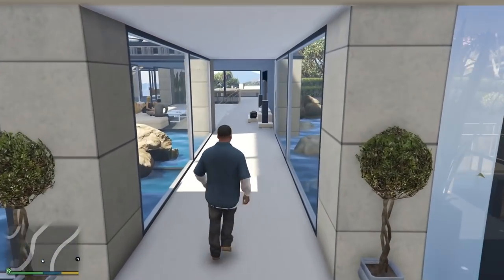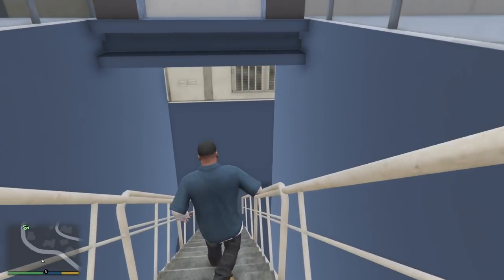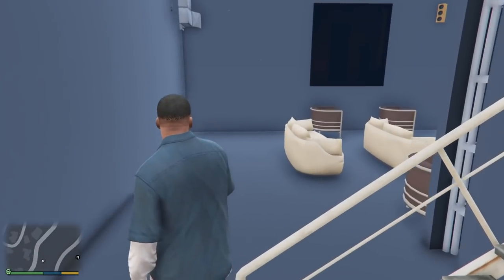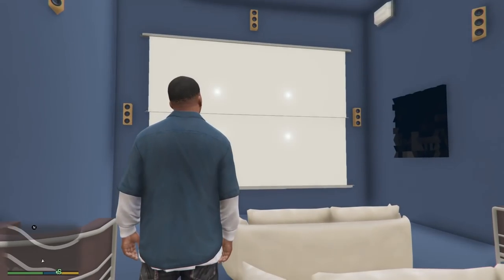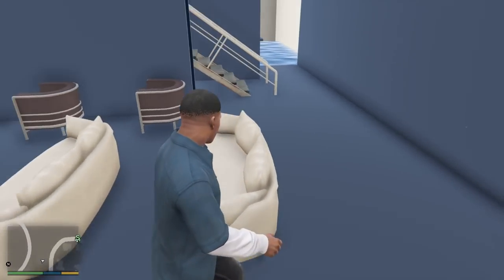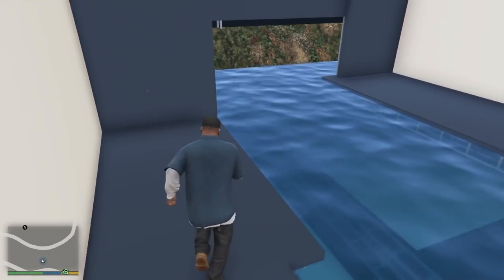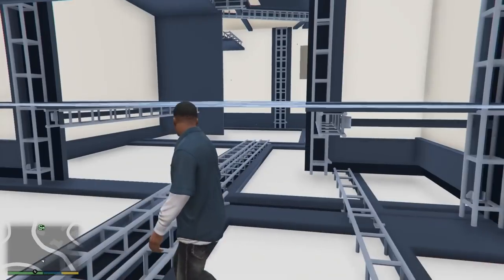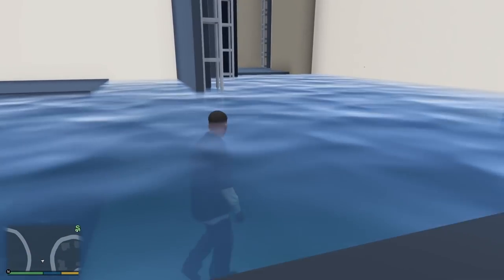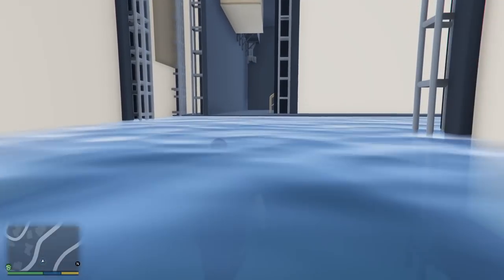We actually have a full basement right here — let's go take a look. Looks like we can go two different ways. Right here we have our own movie theater, which looks awesome — really cool! There's no projector though so I'm not sure how that would work, but we've got surround sound and everything. Netflix and chill for sure. We also have our own indoor pool down here — or it could actually be where you bring your boats. I'm just not really sure how the boats would get in.